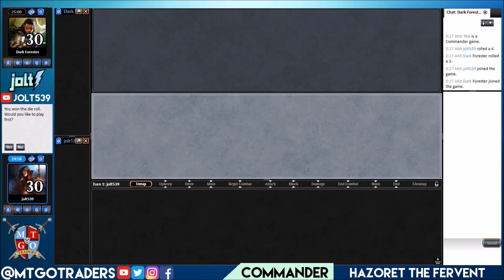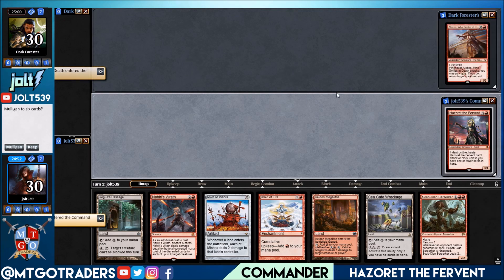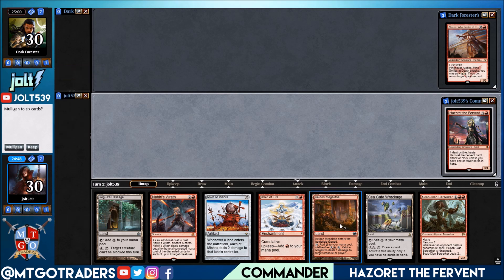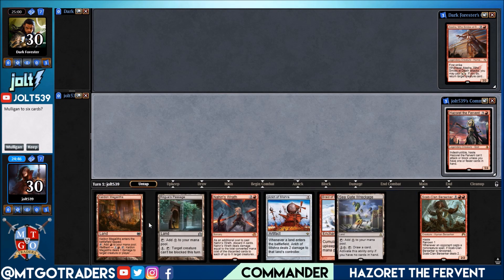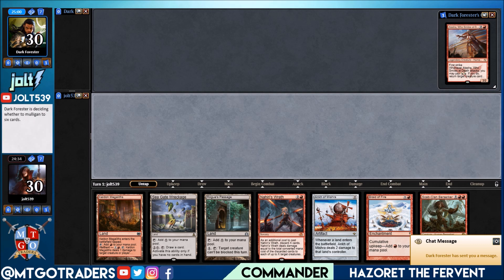Welcome to some Hazoret beat sticks. We're up top playing against Alicia — that's pretty good, always enjoy playing against her. As far as our opening hand goes, we do have the Keldon with Rogue's Passage, Seagate Wreckage. We do have Braids of Fire — we need double red — but yeah, I'm thinking we'll go ahead and keep on this one. Let's go ahead and keep, we'll make it work.